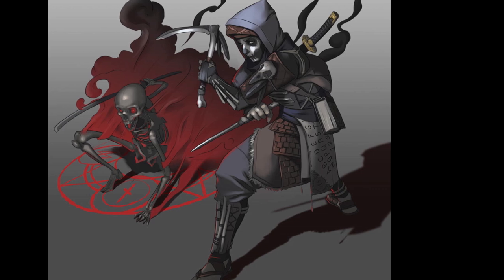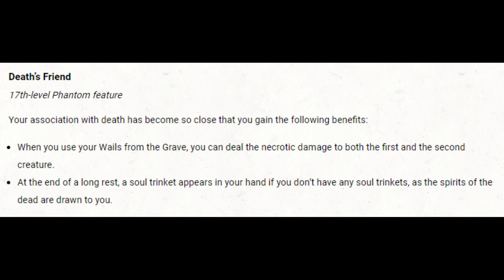At 17th level we get our capstone, Death's Friend, which provides two benefits. The first is that whenever we use Wails from the Grave, we can deliver the necrotic damage to both the first and second creature — meaning the initial creature takes 150% sneak attack damage and the second takes 50%, essentially like double sneak attack. We can probably use Wails from the Grave pretty often, as we get 6 base uses at this point and can also have up to 6 soul trinkets. The second benefit is that when we complete a long rest, we get a single soul trinket if we don't already have one — which isn't very much, but it's okay.